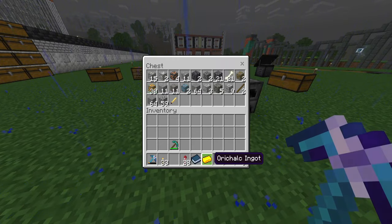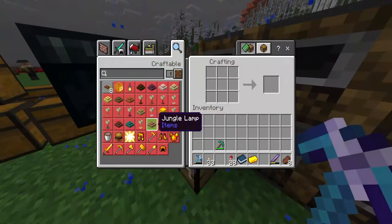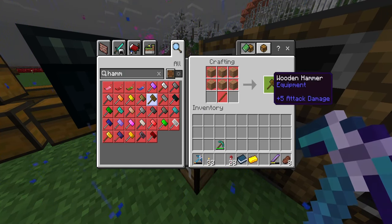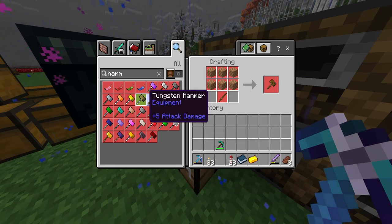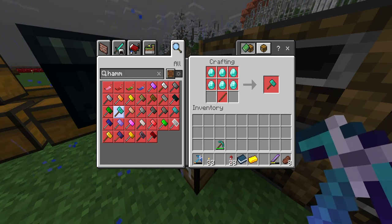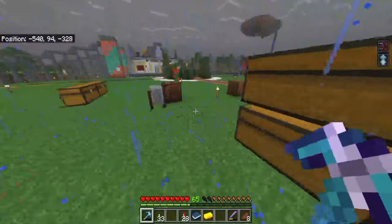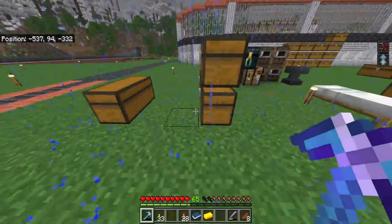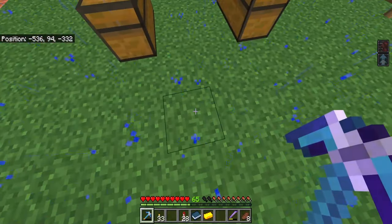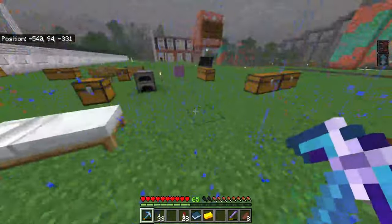I smelted one and looked at the hammers. There's a wooden hammer and a diamond hammer. The wooden one is the worst because you only get a couple of hits. The diamond one was really good — they can be enchanted, but you can only really use efficiency or unbreaking because silk touch and fortune only affect the block you're directly hitting, not the surrounding ones, making them useless.